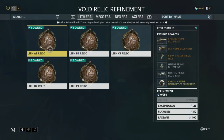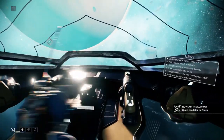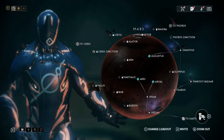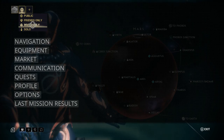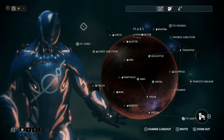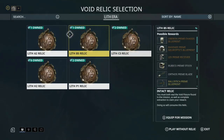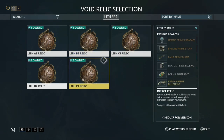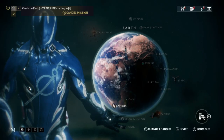We're going to go ahead and jump into one of these — we're going to do a Lith relic. This is a spy mission, so hopefully this goes okay. Normally I would do relic runs co-op, but I'm not going to do that right now because this is a spy mission. You always want to do these in a group because at the end, you get to choose not only from what your own relic opened, but what everybody else's relic opened. So you'll have a wider selection of rewards if you play fissures in a group.